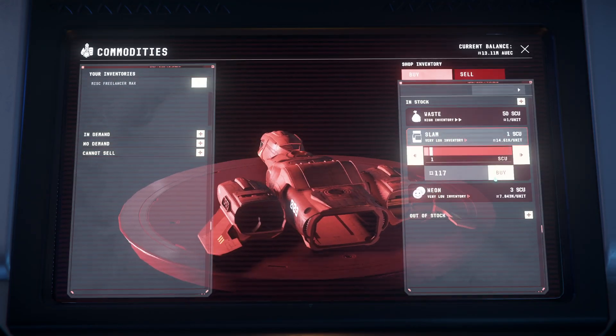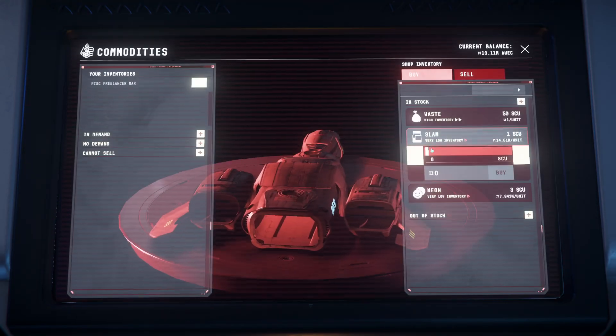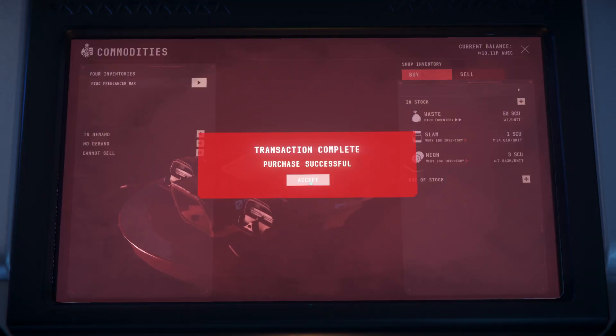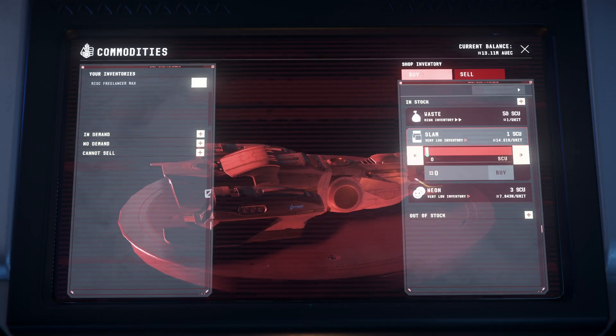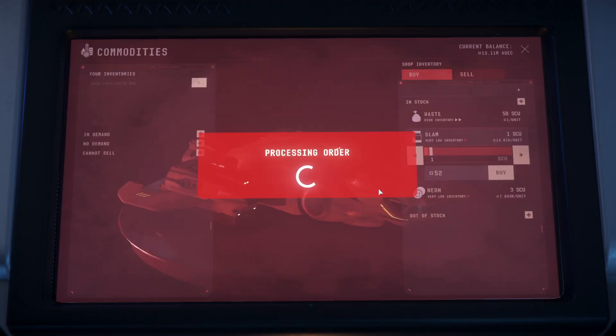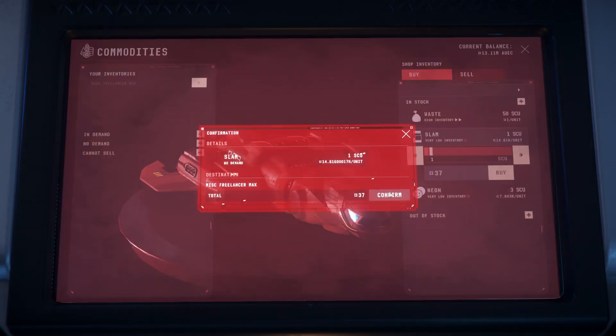This is so freaking broken. CIG, you need to hotfix this so people aren't able to buy a fraction of a full SEU — they should be forced into buying the full SEU each time at a minimum. Because I can get this all the way down to 8 AUEC for a box of Slam, and that's insane.